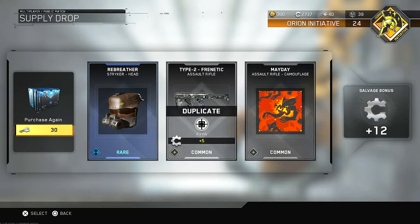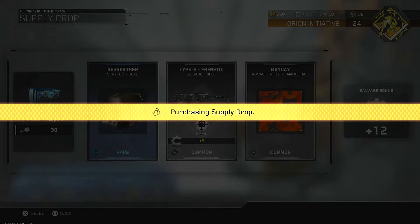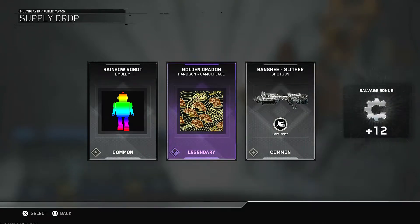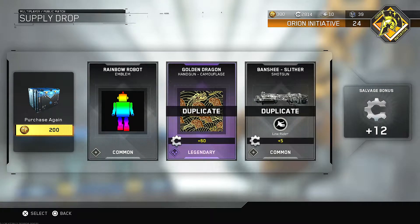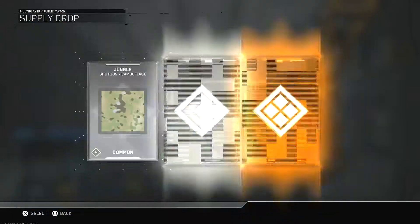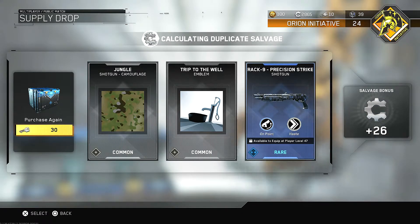And then let's purchase another one here. I like that — the Golden Dragon camo, even though I already have a duplicate of it. And then let's use these last 200 COD points here. Okay, I already have that shotgun though.